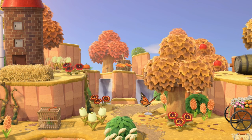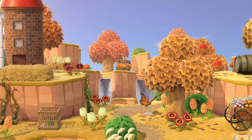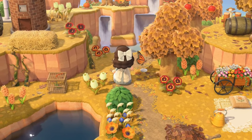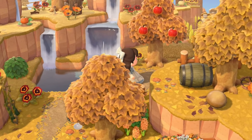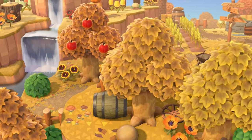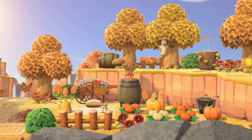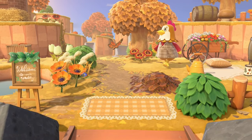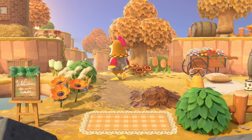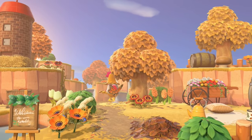If you get the angle right you can also see that there are small top cliff layers there as well. The addition of the trees, the wind turbine and the silos also help to get the whole area kind of framed nicely. There are also smaller touches like the little picnic blanket, a pumpkin farm, and obviously a good scattering of barrels too. This one is probably one of my favourite entrances that I've done, and that's why I wanted to include it here and just show off the terraforming.